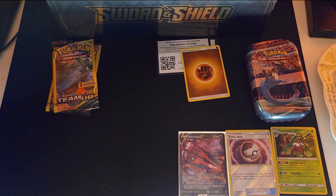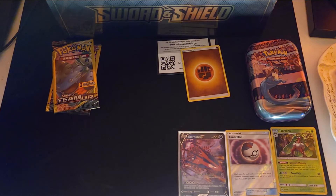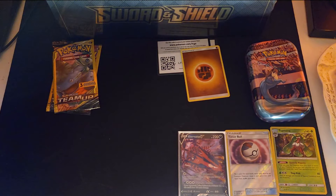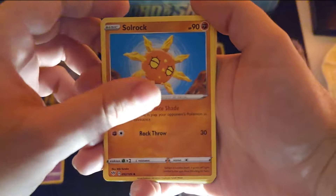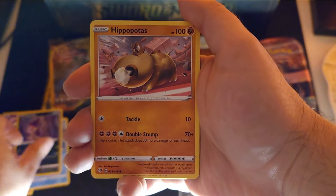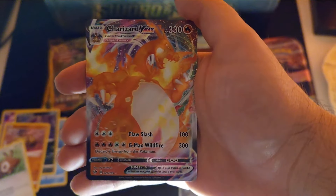I'm definitely gonna start doing these tools openings slowly. Here is the Darkness Ablaze code — we got Grass. We got a Vanillish, Poltergeist, Solrock, Applin, Appletun, Abas, Purloin, Hippopotas, Centiskorch, a reverse holo Urserine... and a Charizard V-Max!